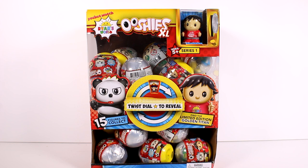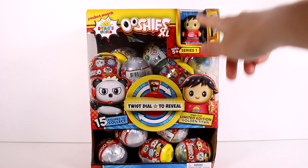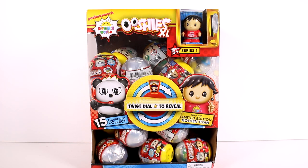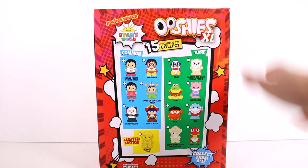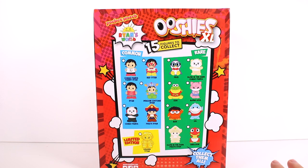I'm so hyped — I love Ooshies. It's been a while since I've opened any. These are the XL ones though. I haven't opened the bigger ones before. Initially I was like, wow they're kind of the same size, but I really compared them to my older Ooshies and they're definitely bigger — kind of double-ish the size almost. In this series there are 15 figures to collect and there's a limited edition Golden Titan.